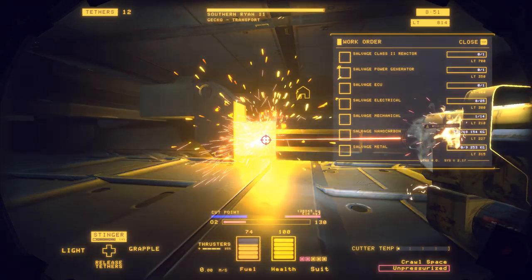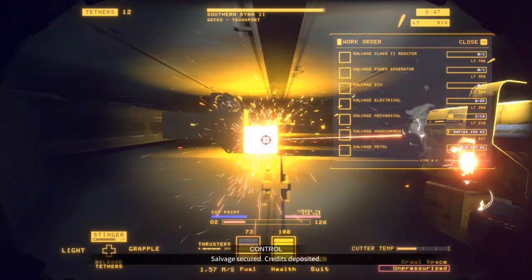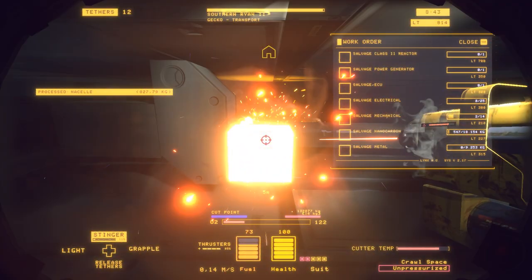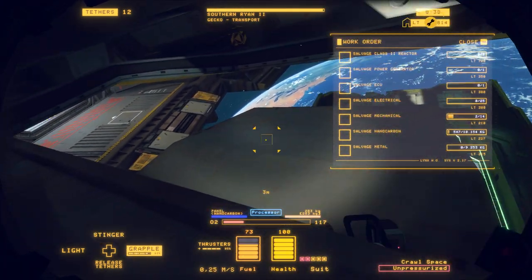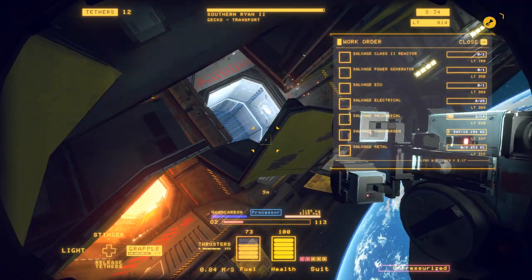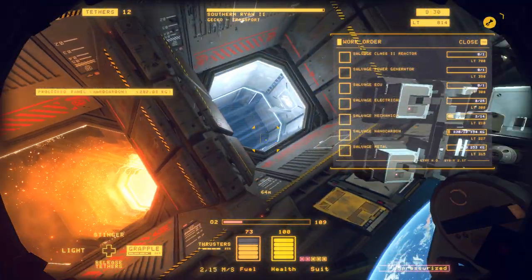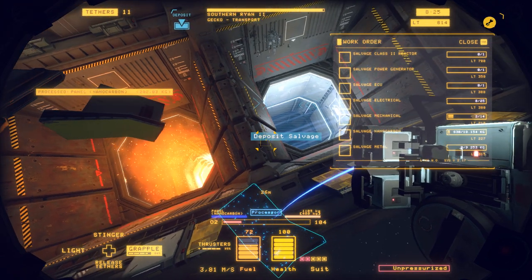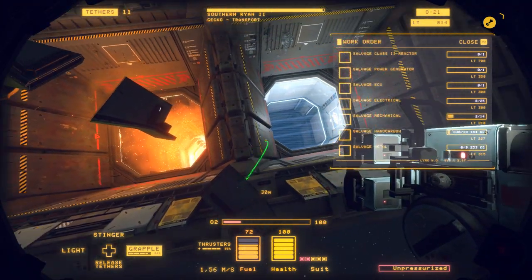There goes the bottom part. You are going to head over there. That took off a bit more than I expected — small collision there. Get over. Oxygen reserves are dropping below statistically profitable levels. This has to go into the furnace and the processor, so I'm just going to sacrifice some to the furnace here, and I need to get back in.